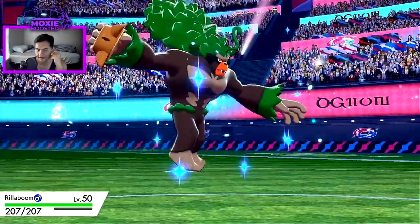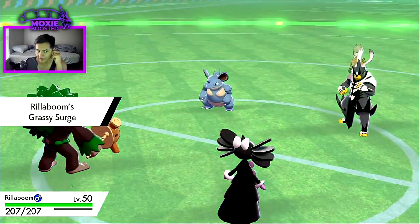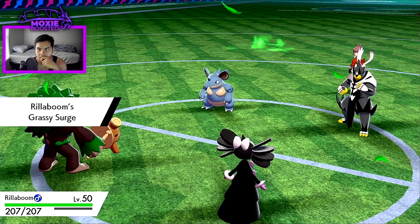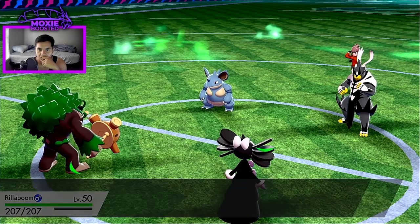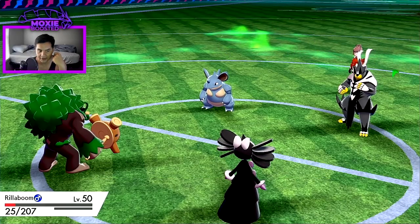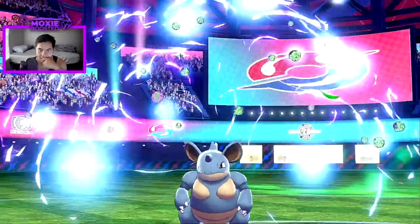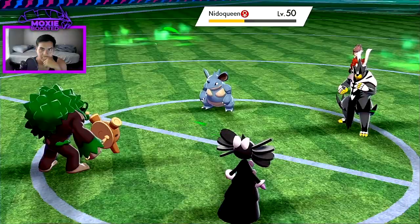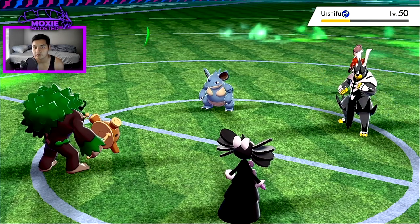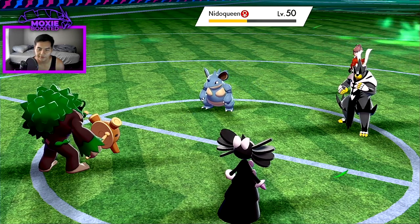Get in Rillaboom. Psyshock should put that Nidoqueen in range of Grassy Glide. They call the Sludge Bomb — I live though, that's awesome! That was really scary. They should be in range of Grassy Glide now, so I'm going to take this opportunity to get in my Zacian for the Gothitelle slot.